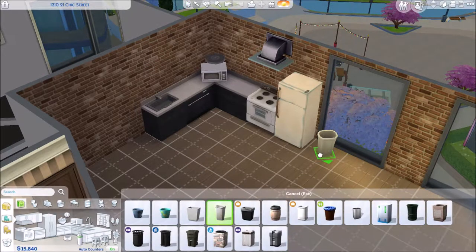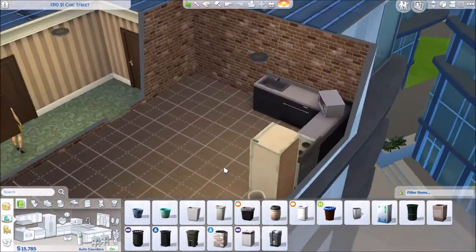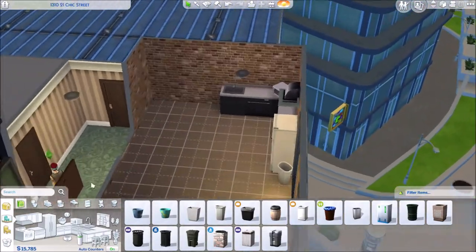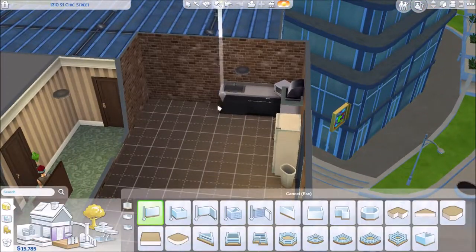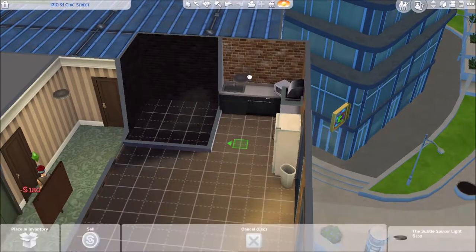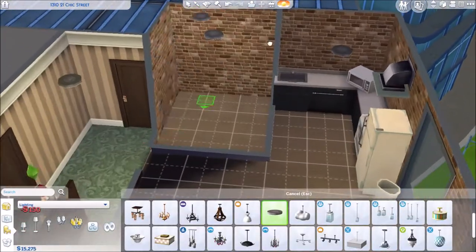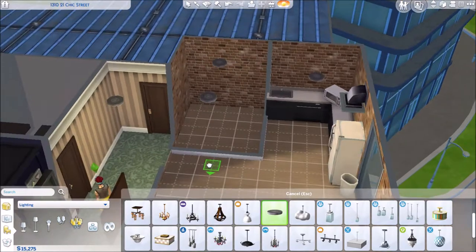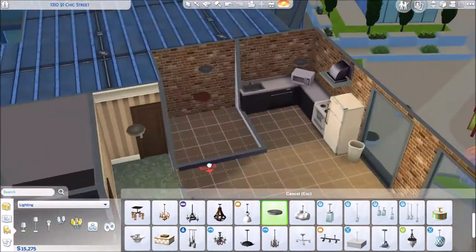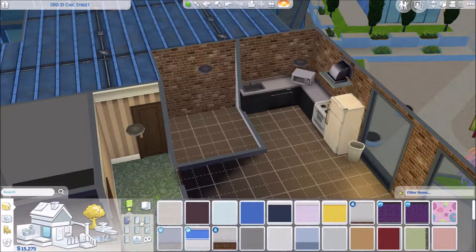I suddenly remember that I need a bin — trying to get it as close to the fridge on the wall as possible because we are not working with very much space here. Time for the bathroom — it's quite a small bathroom, but not so small that it's not usable. Not the smallest of small, but again not much space to work with; may as well make it big enough but not too big.